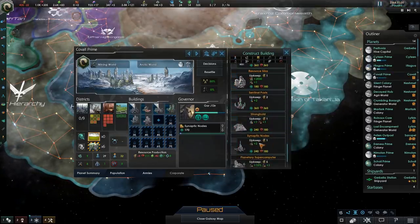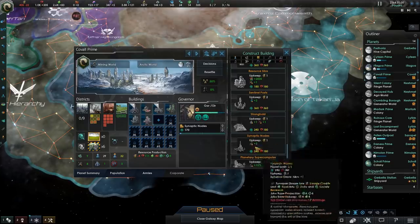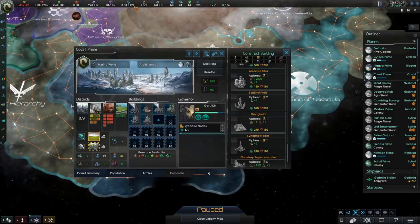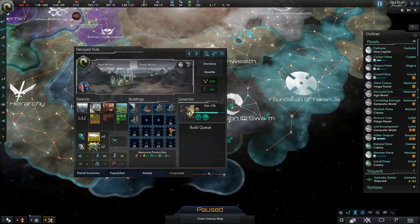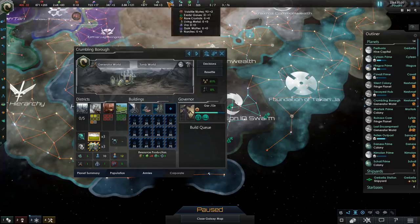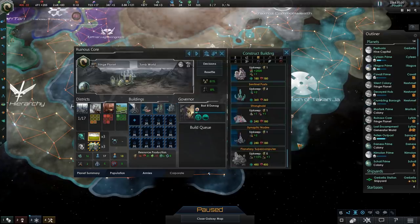At this point, we're going to want to start building up these synaptic nodes on our planets to further increase our unity production. While we do have a decent amount of unity production from all these capital buildings on all these planets, other unity production will start to be worth less and less because we're getting more and more over-administrative cap. And we're going to want to counter that by just getting more unity out.